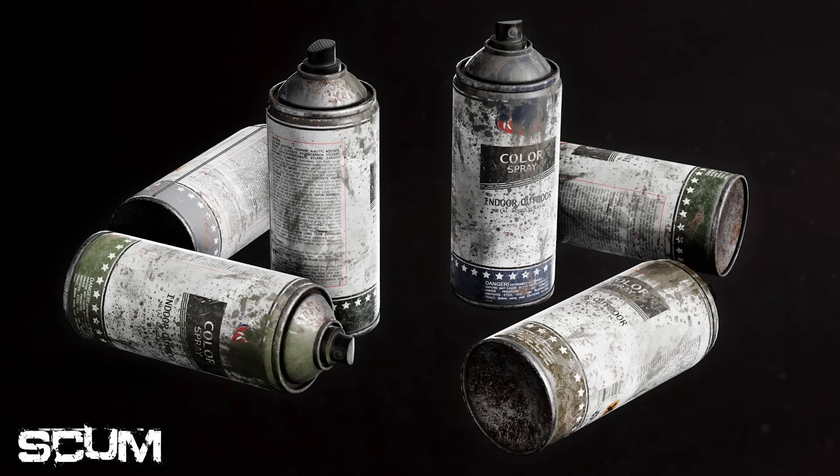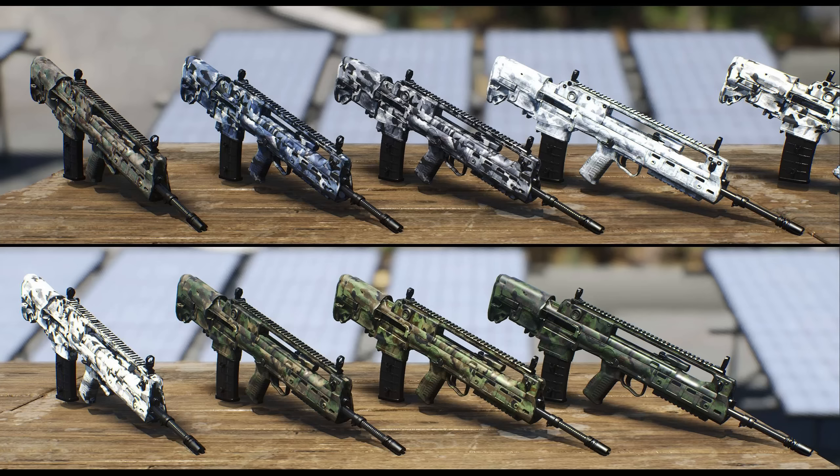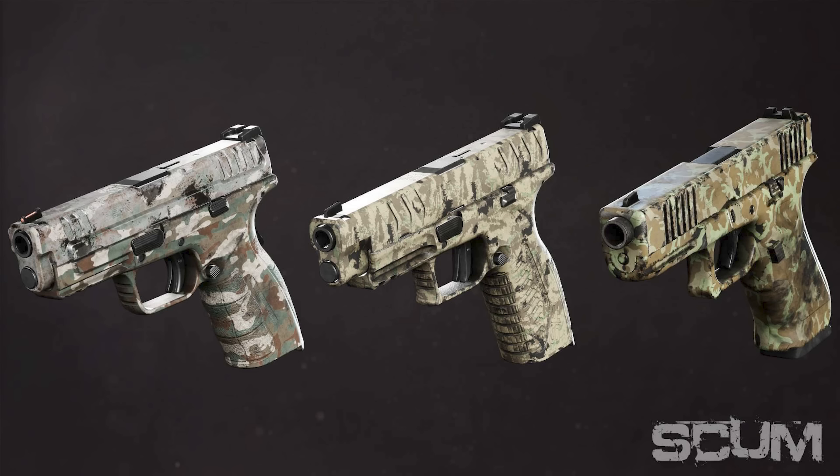The first thing you're going to do when you start the new update is there are paint cans that you will be able to collect after you've created your character, because you want to get a gun as fast as possible. With the new update there are about 29 different paint cans that will be able to skin your guns in different designs. Tommy Slav said 29 different paint cans that you can collect in the world or buy at the trader.